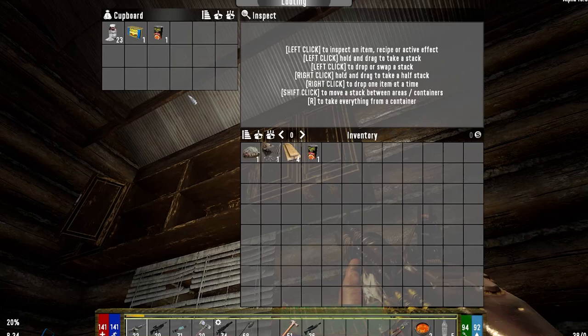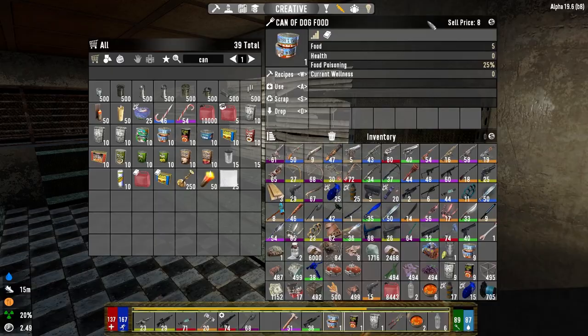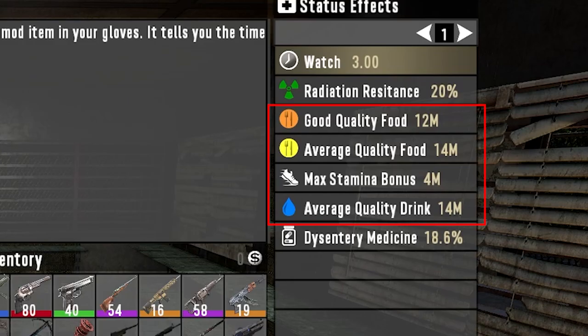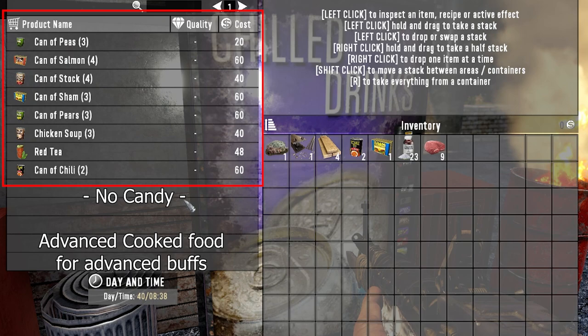In vanilla Seven Days to Die, understanding food is not that important. Often you can just collect some food, make some bacon and eggs and you're good to go. However in Darkness Falls even basic food can make you ill. So understanding cooking and what food can do for you, and how to do the correct farming methods, can have many benefits. The Darkness Falls mod also does not have candy that you can buy from vending machines or traders. These buffs now come from the advanced food that you can make.